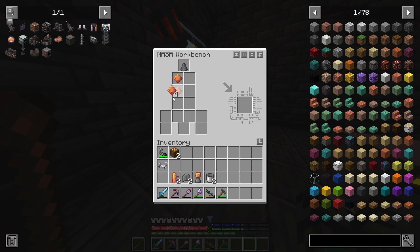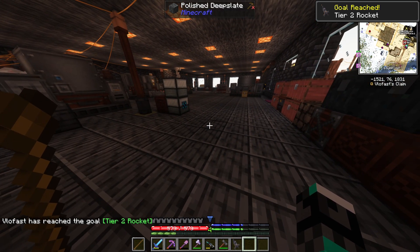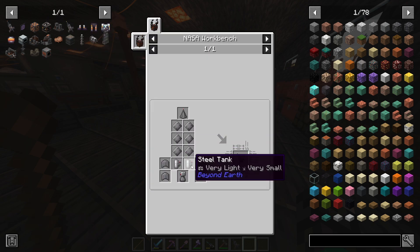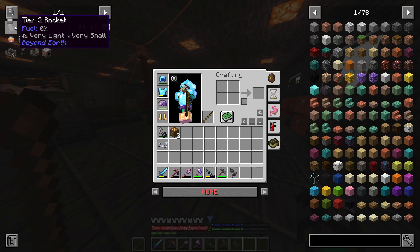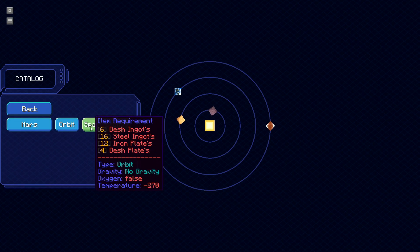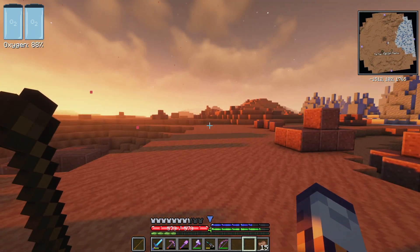After a little bit of resource gathering we can make ourselves a tier 2 rocket. This one is arguably not as expensive as the tier 1 rocket — the tier 1 takes a lot of stainless steel and regular steel, while this one takes Desh, and Desh is arguably easier to get once you've been to the Moon. That means we can now go to Mars — let's see what Mars has to offer!